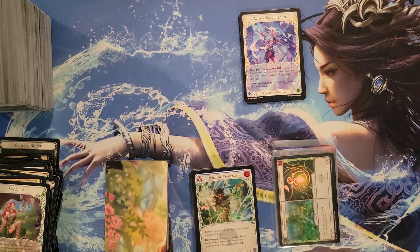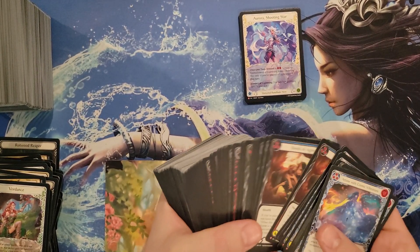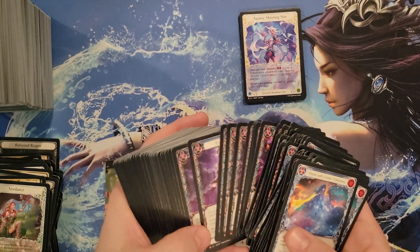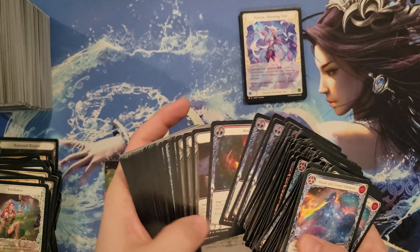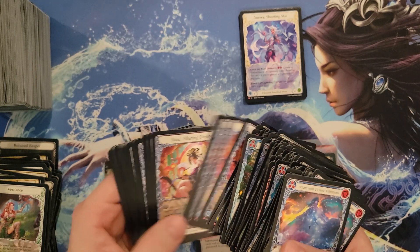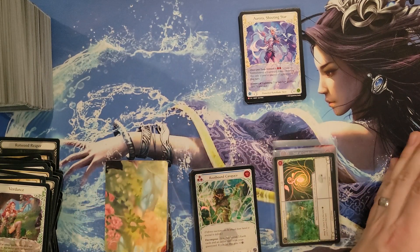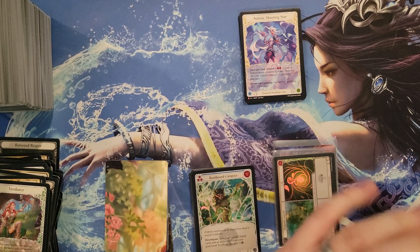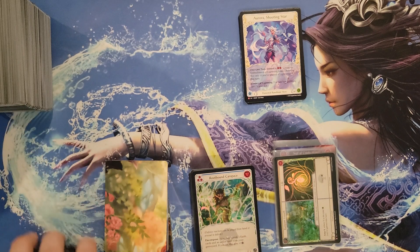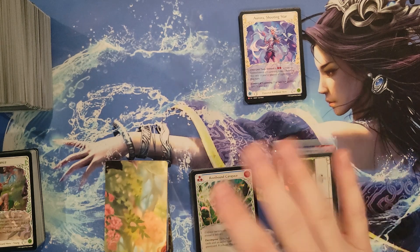Probably shouldn't throw those in — those are like thousands of dollars. Could you imagine if I threw this whole stack of majestics in as a prize? These are all sorted by color and they're like $9 to $10 a piece. Someone would be very very happy — just a whole pile of majestics. Anyway, I'm not gonna do that, that would be bananas. Thank you guys so much for the support — like, subscribe, share, we'll see you soon, lots of fun stuff planned!